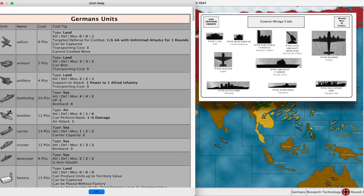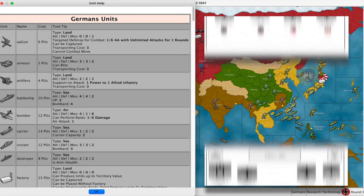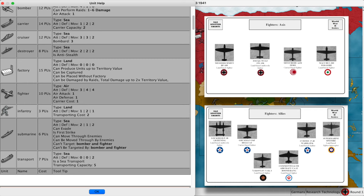The factory is where your units are placed. The amount of units one can place depends on the value of the territory the factory is on. You can only have a certain number of factories in each game — typically three or less. The fighter attacks with three, defends with four, moves four, and can land on aircraft carriers.